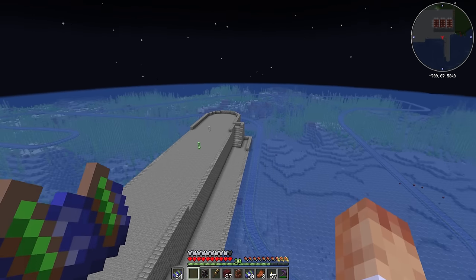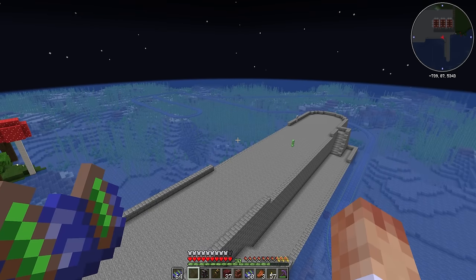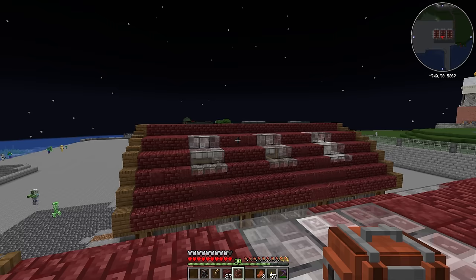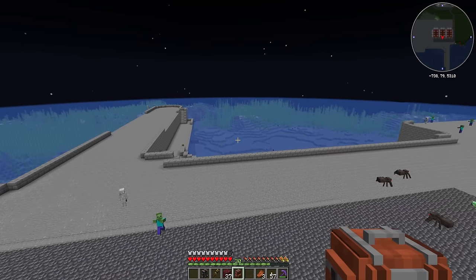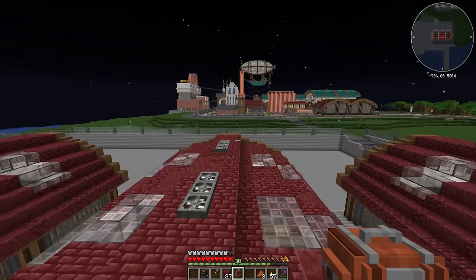We need a boat to be able to do that, so that's our next task — make some kind of fishing trawler type thing. We've still got over 2,000 phantom rail, which might come in handy for another project later.